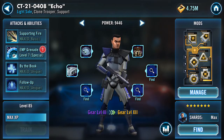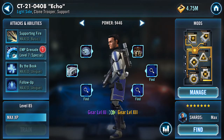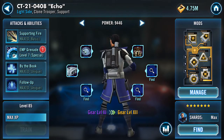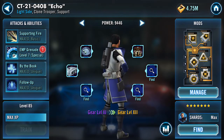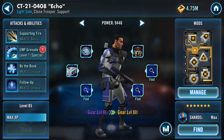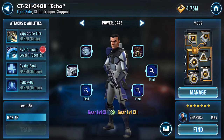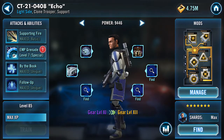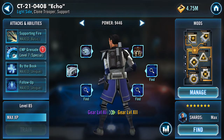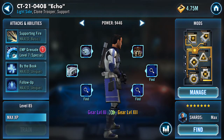At gear 7, he starts using a lot of purple pieces. He's going to use a Tenacity disc, the Mark III holoprojector, a Mark IV furnace — you don't see a lot of those very often — a Mark VII electrobinocular, which gives you special damage with special crit rating. If you've been leveling up Palpatine, you've noticed you need a lot of those. You're going to need quite a few of them to gear up Echo as well.